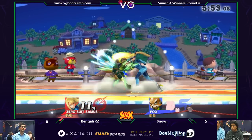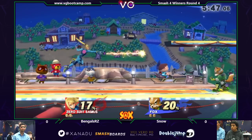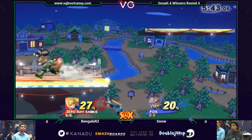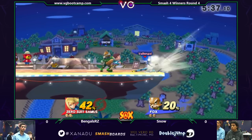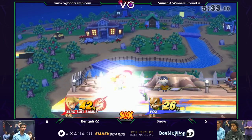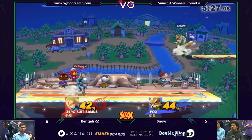We got some nice neutral looking out. Bengals getting a jab. I'm doing the color commentary — yeah, you're right, I gotta do the play-by-play. They're mostly just hanging out in neutral. That was a really nice shield grab. And that's something you're gonna see Snow do a lot of: get those dash attacks into up tilts, as well as that neutral air. It's so meaty, and it's got very little recovery time. Nice punish on that up tilt there. Tried to get an up air afterwards, but Snow is not having it.